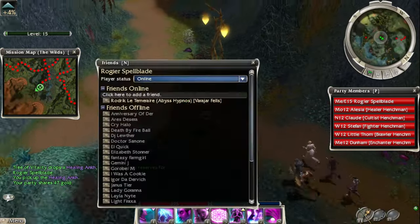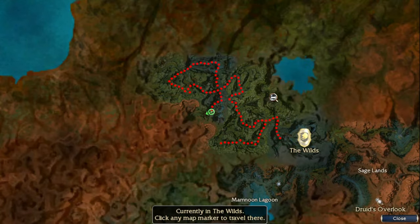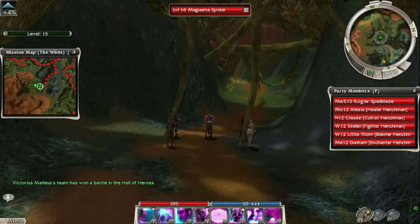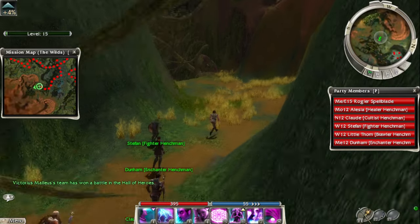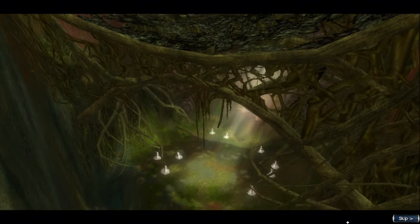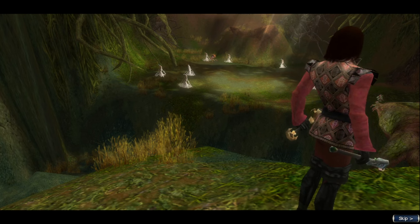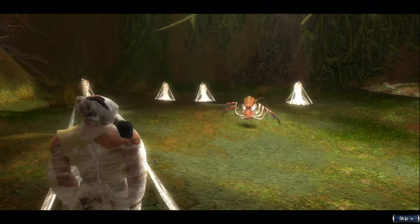It looks like we're heading too far south — these map designs are really confusing. Oh I think we finished it! I'm gonna take a quick screenshot. So the Shining Blades took the Chosen and then they got captured by spiders — but he's actually trying to save them by fighting the spider. It's so brave.